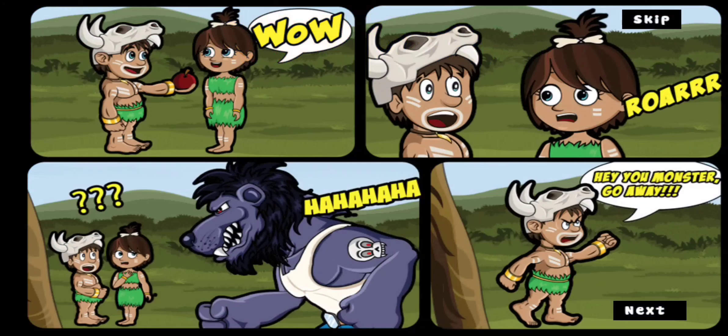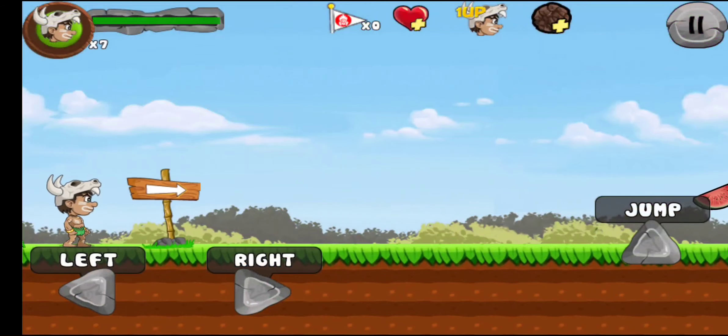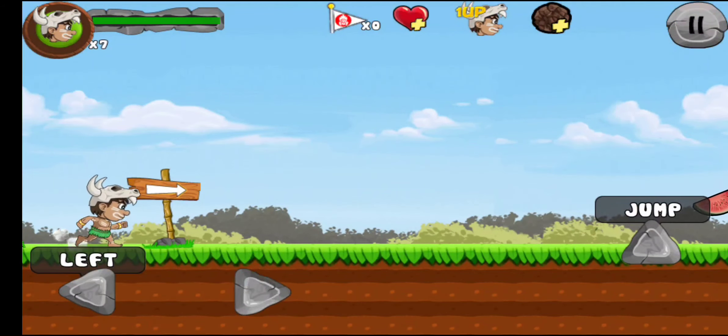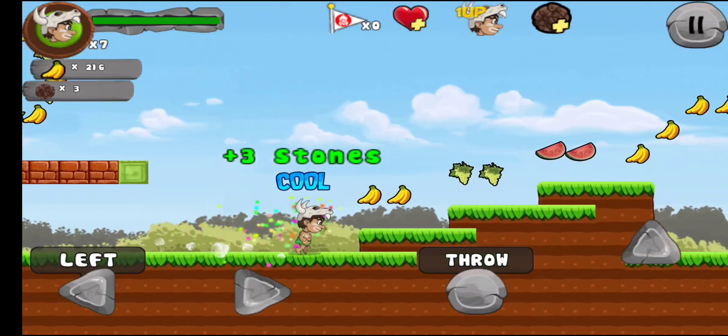Now I learned a couple of things from playing. Am I supposed to be reading these left to right like a manga? Or I guess it doesn't matter — I got the story. A woman is kidnapped.